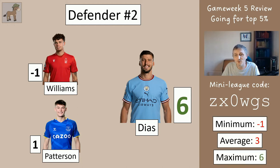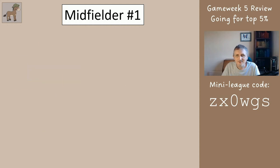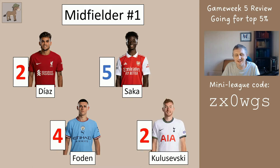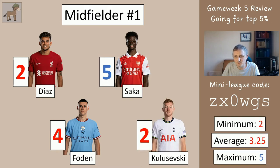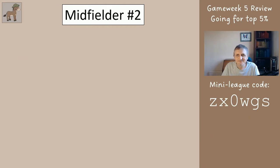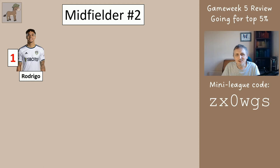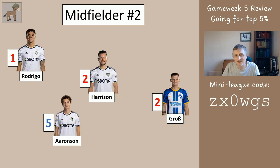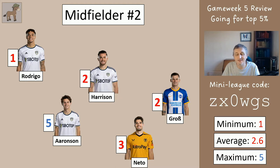So your minimum was minus one, the maximum was six, the average was three. Midfielder number one was between Diaz, Zaka, Foden, and Kuliszewski - none of them had a great week, so you'd have got between two and five, averaging 3.25. Midfielder number two, the cheap midfielder, you would have had one of these: Rodrigo for one, Harrison for two, Gross for two, Aronson for five, Netto for three. The worst you'd have done was one, the best was five, averaging 2.6.